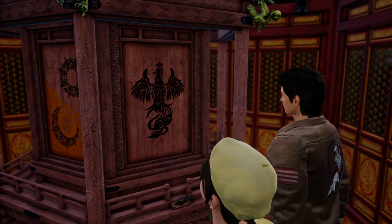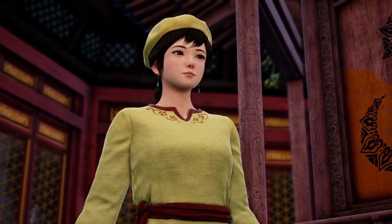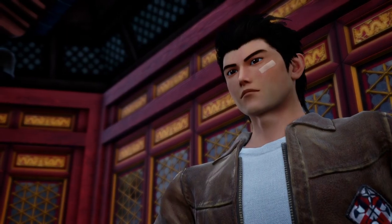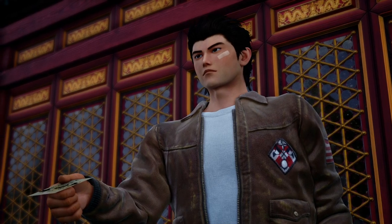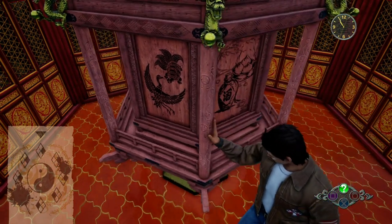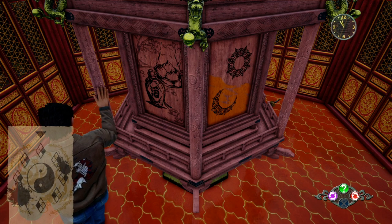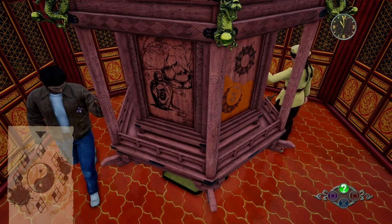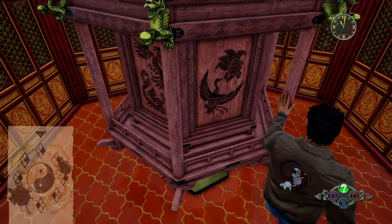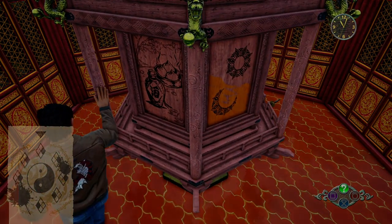By inserting the sword this will allow you to move the pillar in the middle. This is where we need to use the paper to help you. It took me a little while to figure out what the paper meant, but if you look at the diamonds all around it, that is your keypad on the right side — left is circle and the right one is the square button. The first three are circle, then square three times, then circle another two times, and that will complete the puzzle.